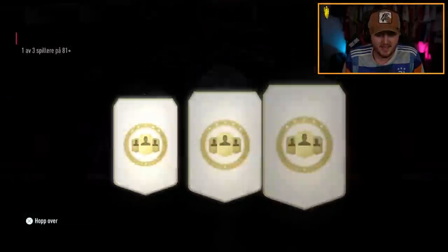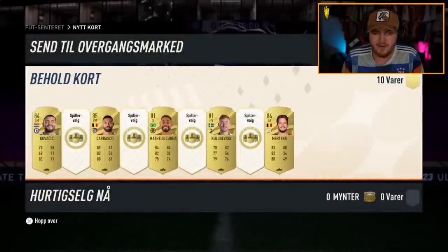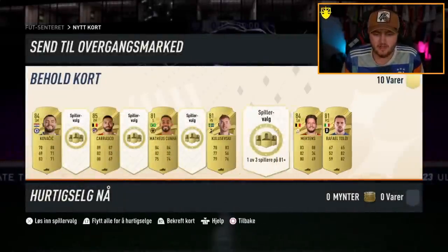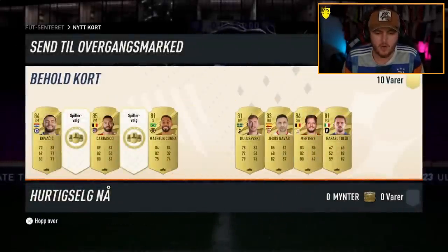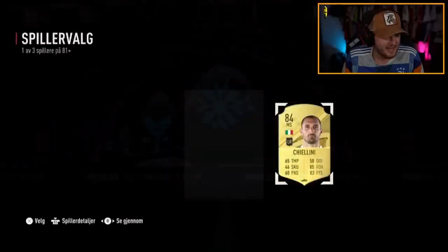Come on, EA — where's the pack luck today? We've had a few informs here and there, but it's just not good enough. It is simply not good enough. Four player picks remaining — the last four. Give us a Zidane to end it off, or a Yaya Torre, or a Lucio, or a Del Piero, or a Bergkamp, or a Big Bro Torres.